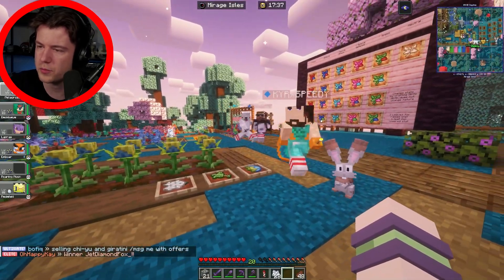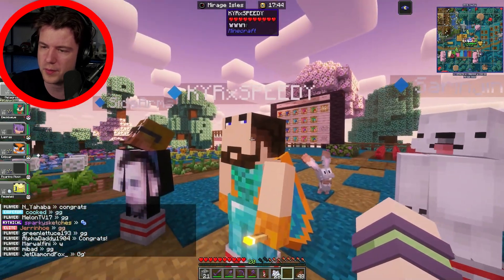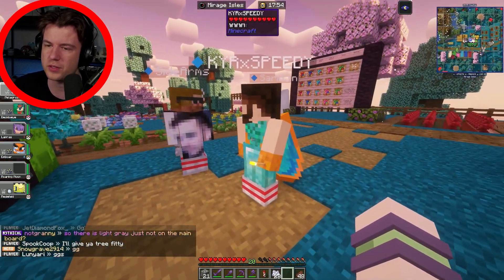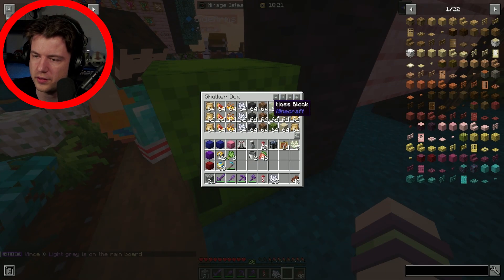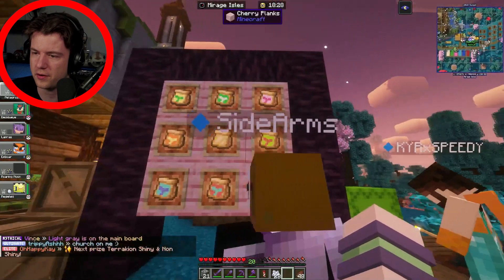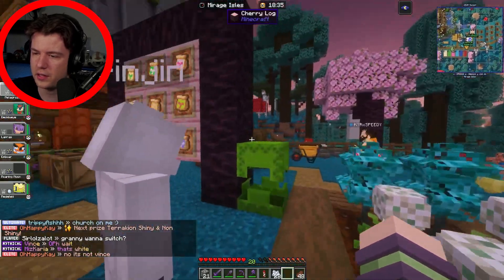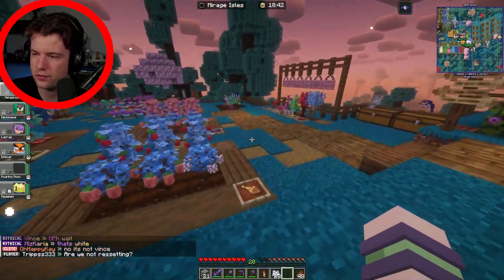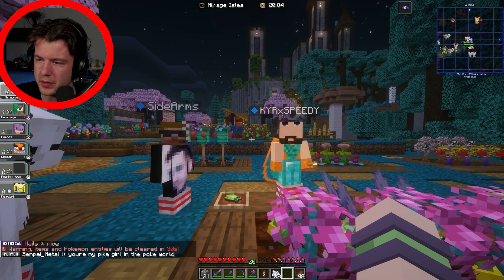If you're trying to get those mutations, there are certain types of mulch you can use. These mulches range in effects from growing faster to producing more berries, and if you're in a specific biome, certain mulches help as well. The surprise mulch is probably the most useful — it gives you higher chances of mutations. The point of mutations and getting better berries will be more apparent in the future where ride Pokemon will be involved, and the higher tier berries will be more useful.